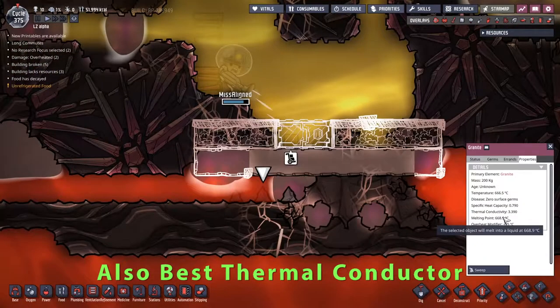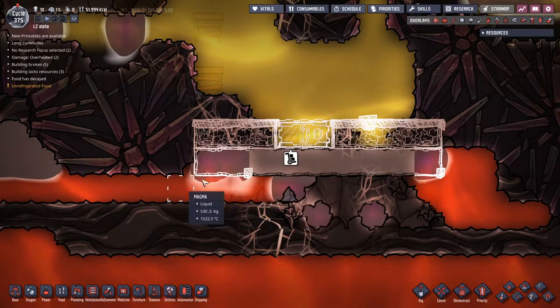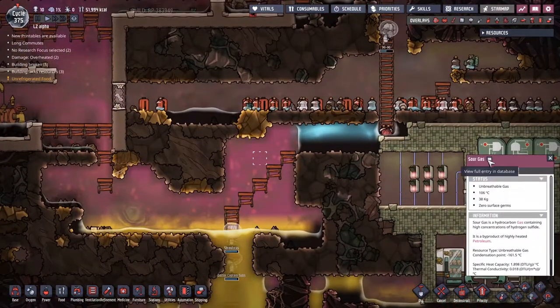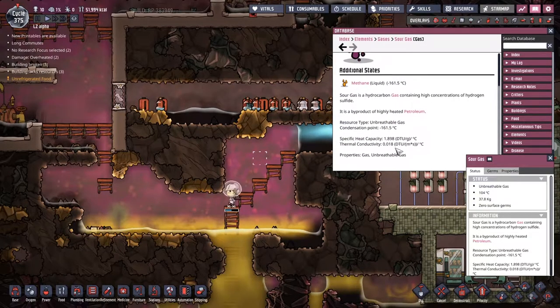This granite is getting incredibly close to its melting point - and it's gone. That means we're going to end up flooding all of this with different levels of magma. Is that vacuum over there? Hopefully we'll force all this sour gas out over there. I'm not sure what we're going to do with the sour gas - we could turn it into methane if we get it down below a certain temperature.